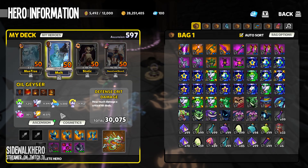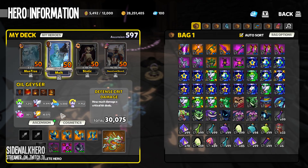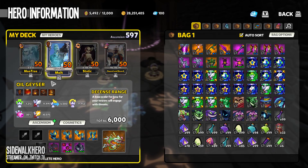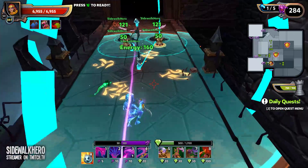Wait - power chancer doesn't work with boost aura, does it? Destruction? I don't know. But maybe.